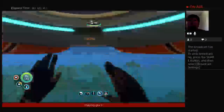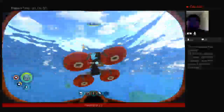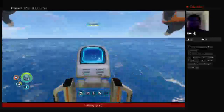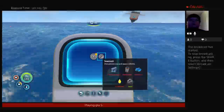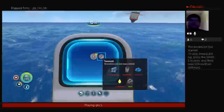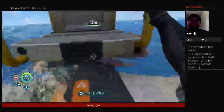There you go. Go outside and release it. You should already have the Seamoth blueprint, so you just need a titanium ingot, power cell, glass, lubricant, and lead. So we're going to need some quartz, some more titanium, and some more copper. Let's go get that right now.